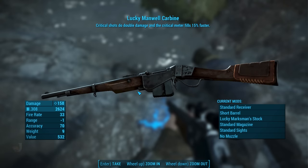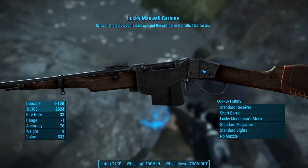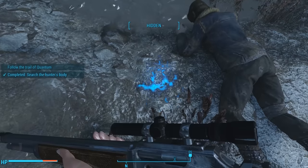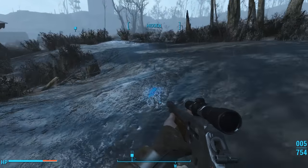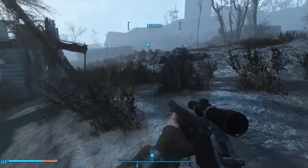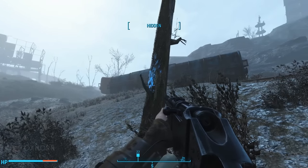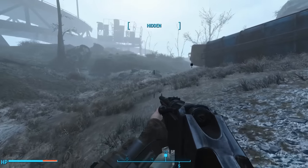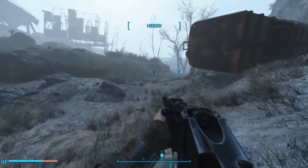Lucky Carbine indeed — it's a completely new weapon to Fallout. But what about the boy? It's then we notice a trail of Nuka-Cola Quantum on the ground. The trail leads us past the broken house until we see more Nuka-Cola smeared on a tree. Then, following some train tracks, we stumble upon a group of gunners, and we can take our Lucky Manuel Carbine for a test drive.